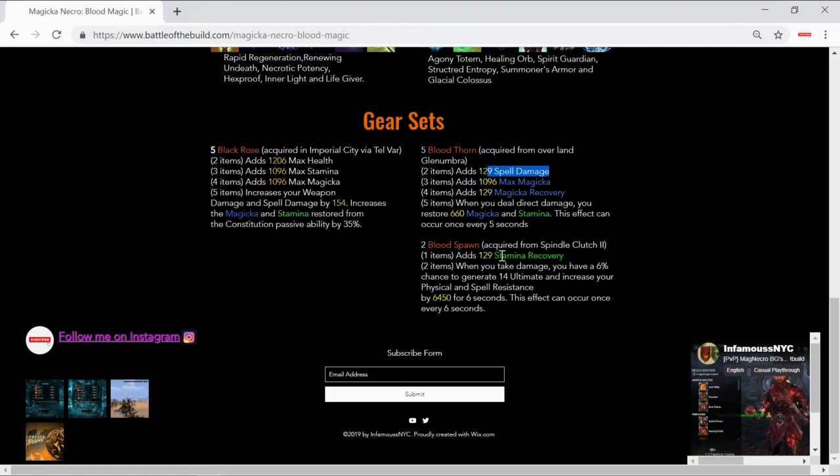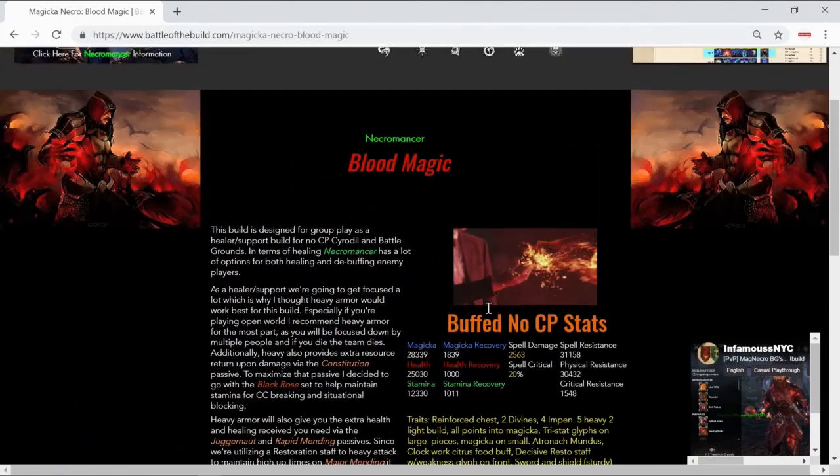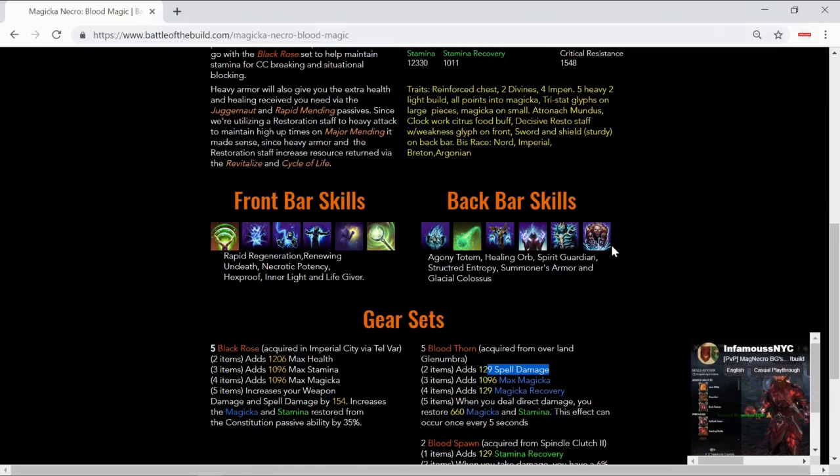This is important because you're going to be CC breaking, dodge rolling, blocking, and spamming abilities — you want to over-sustain as much as you comfortably can while having a decent amount of spell damage so your abilities have a good tooltip. The other two-piece we're using is Bloodspawn. Bloodspawn gives you 129 stamina recovery, and when you take damage there's a 6% chance to gain 14 ultimate as well as increase your physical and spell resistance by 6,450 for the next six seconds, with a six-second cooldown.